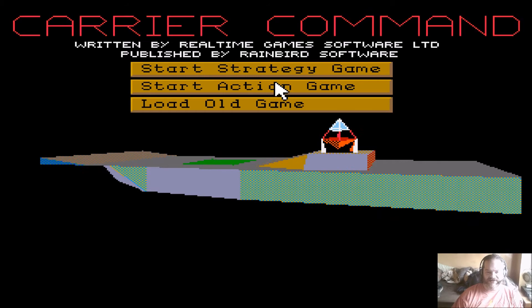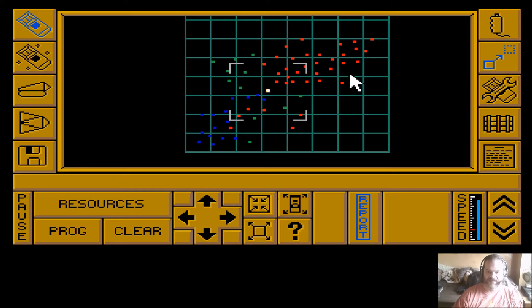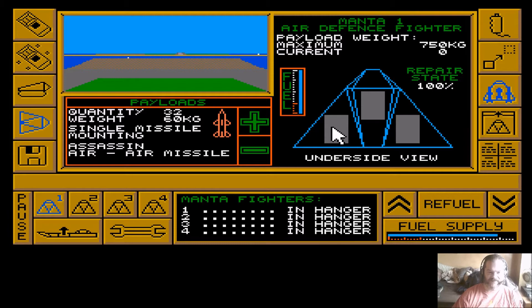So we're back - let's start the action game. This island we are approaching is an enemy island. Looking at the map, there aren't very many neutral islands. The enemy still has far more islands than we do, but we do have quite a few ourselves. This island - Thermopylae - is an enemy island. We're going to need some of our mantas, and we'll also need to release our defensive drones. They will intercept anything that heads towards the carrier.